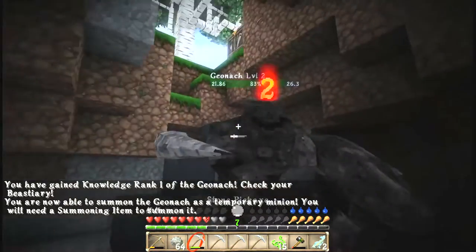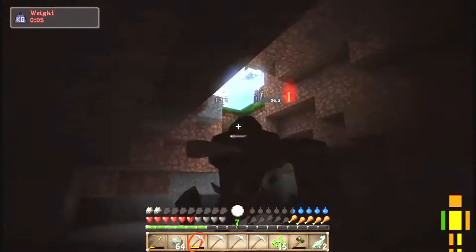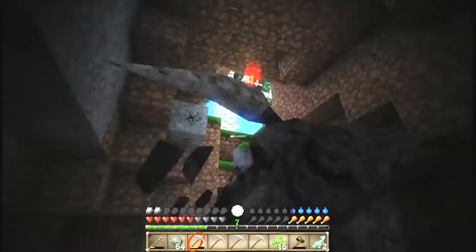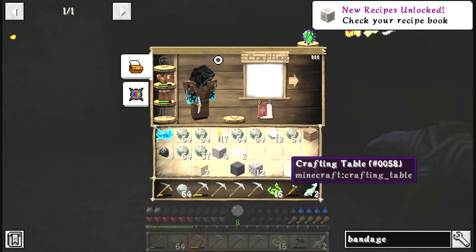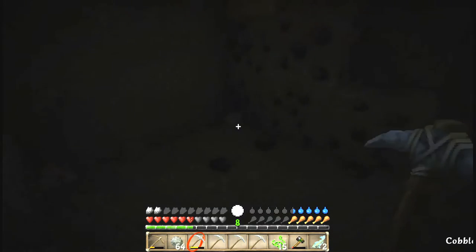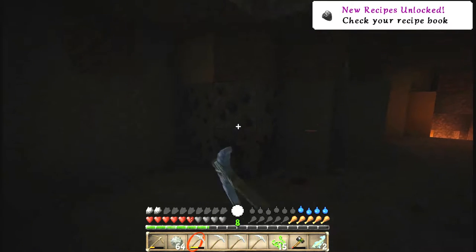I have no clue what this thing is. What are you doing just popping out of the coal like that? Please tell me I can kill it in time. Oh my god — why are you just coming out of the coal like that? You can't be doing that to me, man. I did not know that stuff could just pop out of coal like that. Well, now I know.